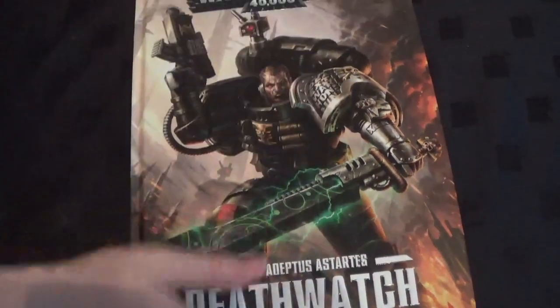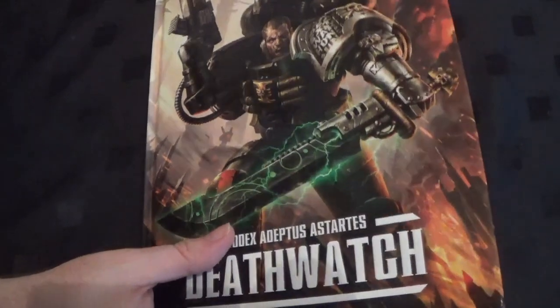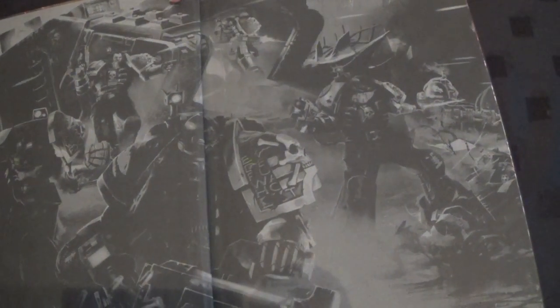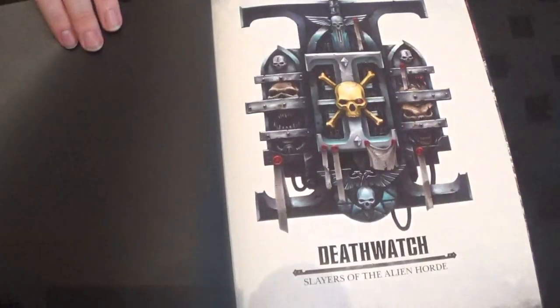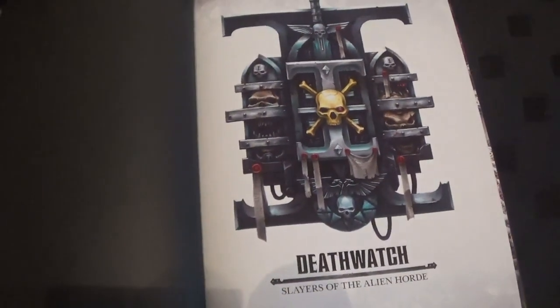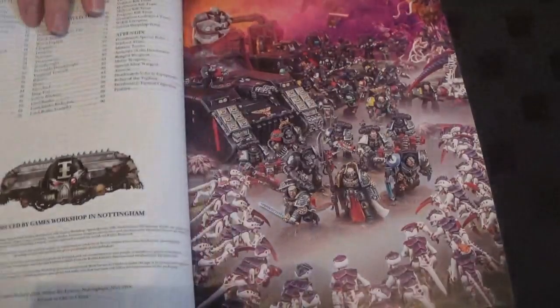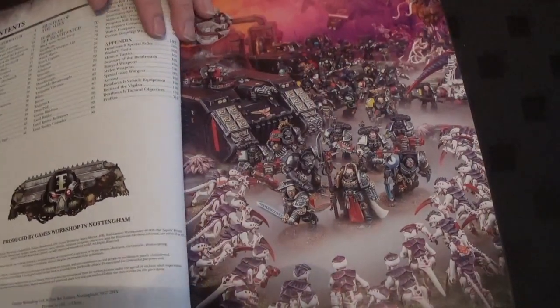So a nice embossed cover as usual, with nice artwork on the front. Loving this sword. Let's have a look at what's inside. Hopefully that's on the camera there. We have some interior artwork, a bit of the Death Watch logo, slayers with aliens — we have them fighting Tyranids.